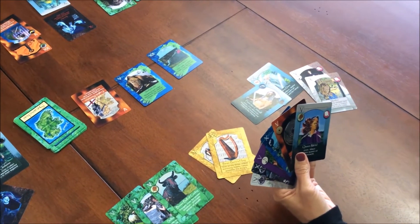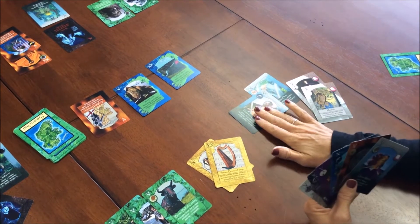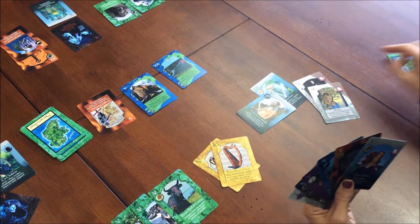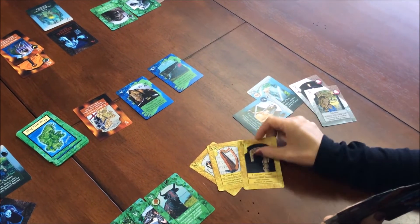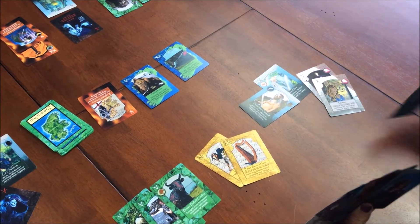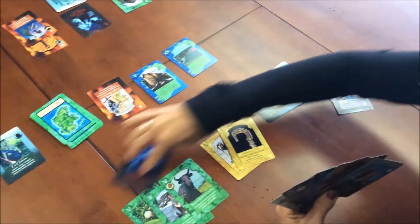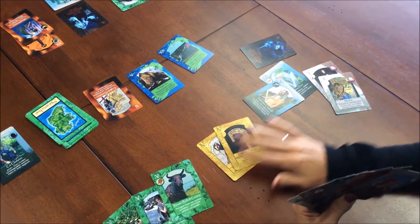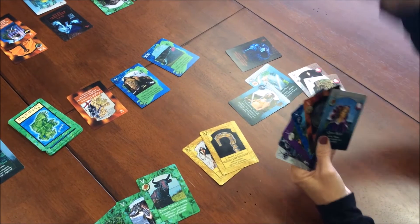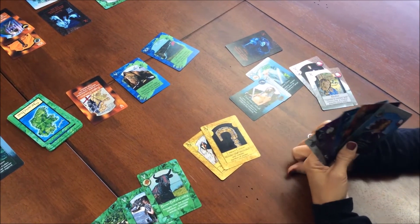If I do not have a gold treasure card, the Dullahan kills my human card. Make sure you notice the difference between the two cards — only the black-based gold card works. Also, if the gold card is already down on the table when the Dullahan is played, I cannot use it. It must be in my hand and removed right away to stop the Dullahan. If it's already down, the Dullahan can still kill my human.